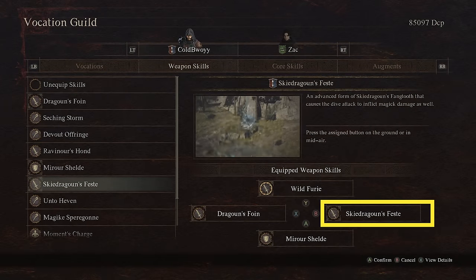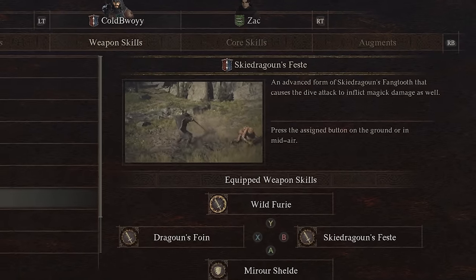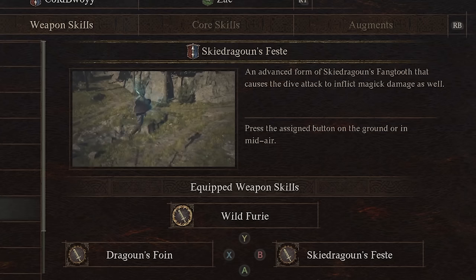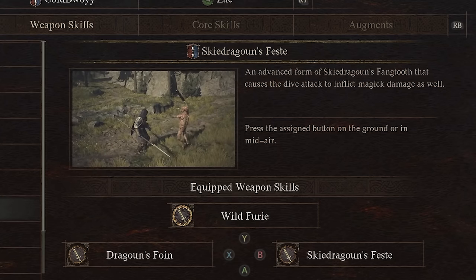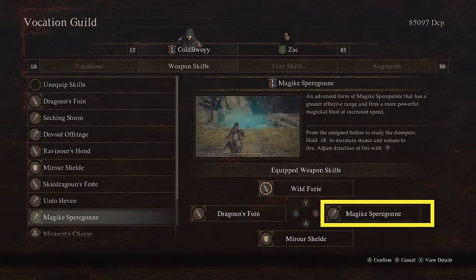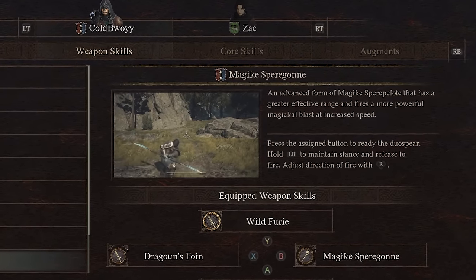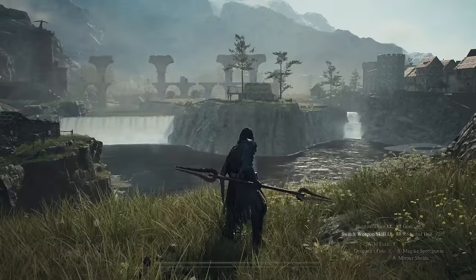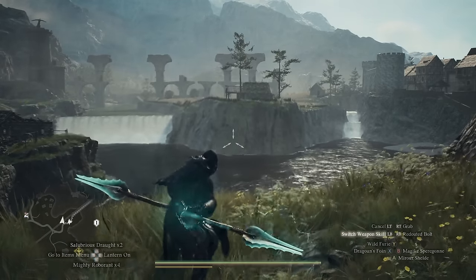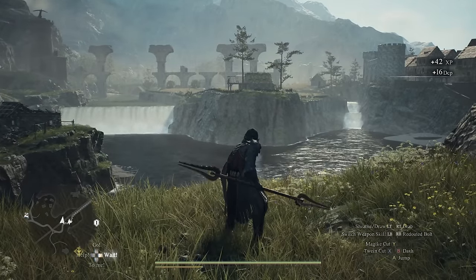I also like to use Sky Dragoon's Fest. This skill lets you dart swiftly into the air before plunging down at high speed, inflicting even more damage if you manage to evade the enemy's attack right before. This skill also makes it easy to cling on to enemies and get on top of them. You can also use Magic Sparagon, which fires all of the magic stored within the duo spear in a high speed blast. This skill consumes stamina while readying your duo spear but increases your damage relative to the amount of stamina consumed — the longer you charge it, the more damage it will do. It is easily one of the hardest hitting skills for the Mystic Spearhand if timed correctly, and can be very lethal against bosses that are staggered or vulnerable.